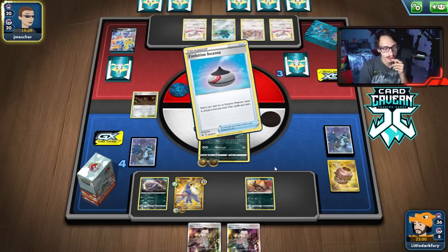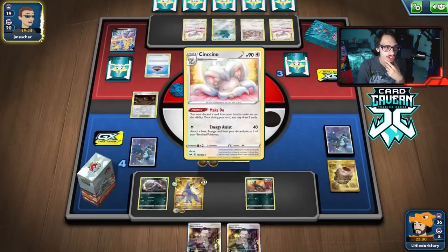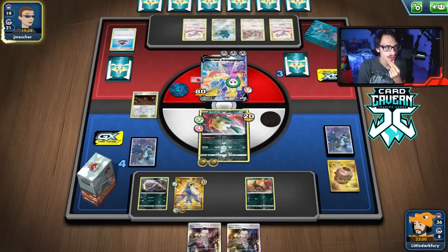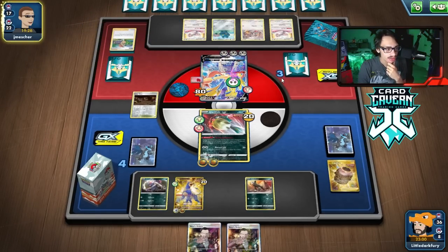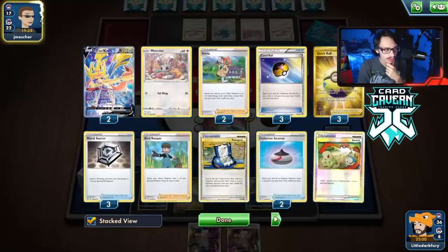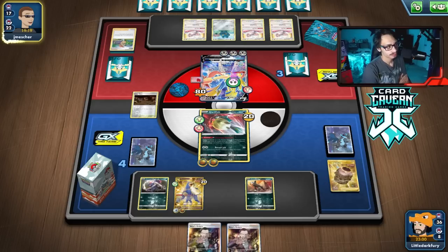Okay there's Bronzong — they could get another Cinccino too. They don't need Bronzong. I'm surprised they got rid of the other Zacian. That means they probably play four, but still — that could backfire.